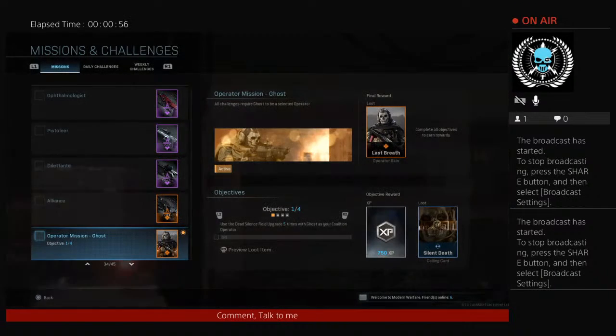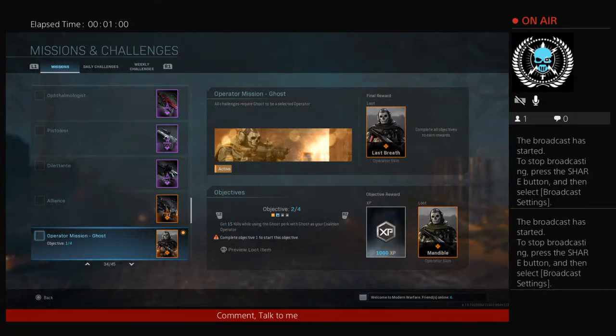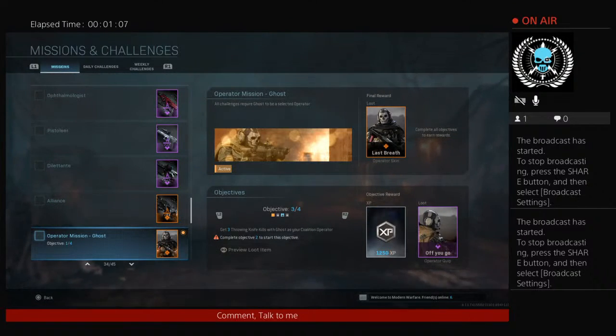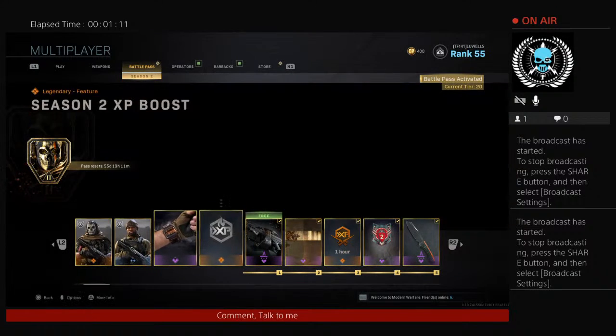The challenges are easy: use five field upgrades as Ghost while using Ghost, 15 kills with Ghost perk and Ghost — which is kind of funny — three throwing knives with Ghost, and three melee kills with Ghost. It's easy stuff. But anyways, back to the battle pass.